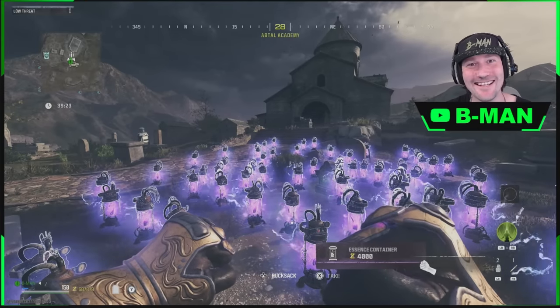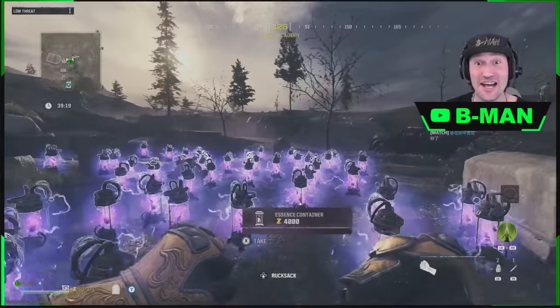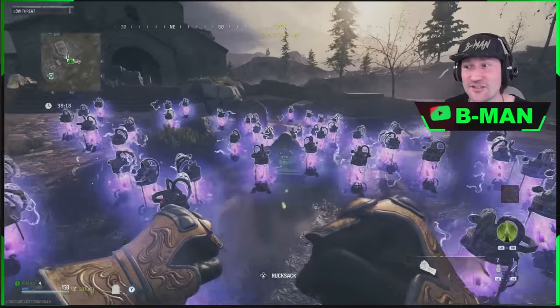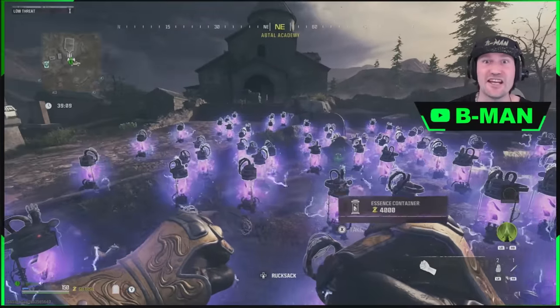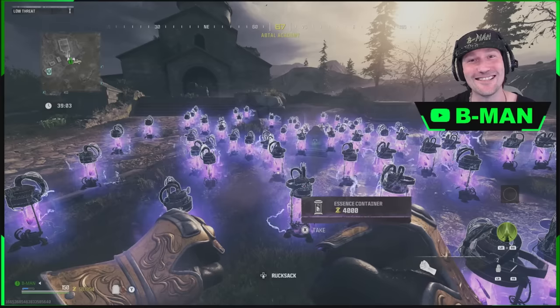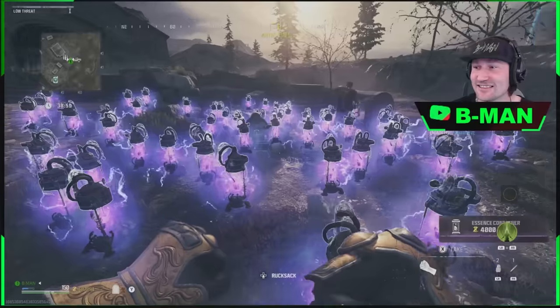Hey guys, B-Man here. How are you guys doing today? Today we've got an awesome one for you guys. As you guys can see right here, we've got the tombstone glitch and I've got an all-you-need-to-know tutorial for you guys. I'm going to go over everything in this, including improved methods and everything for duplicating faster. So with that said, get down there, smash that like button, subscribe if you're not already, and let's get straight into this.